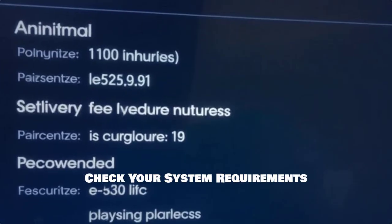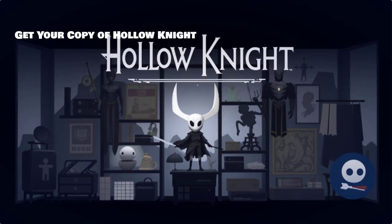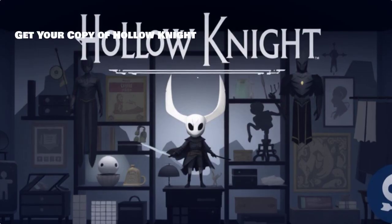Before diving in, ensure your PC meets the system requirements for optimal play. You'll need Windows 7 or later, 4 gigabytes RAM, and a decent graphics card. If you haven't yet, obtain a copy of Hollow Knight from Steam, GOG, or any authorized seller for your local multiplayer setup.